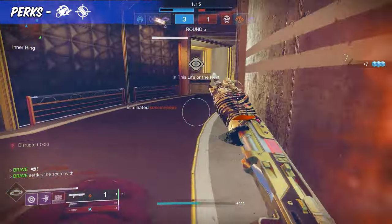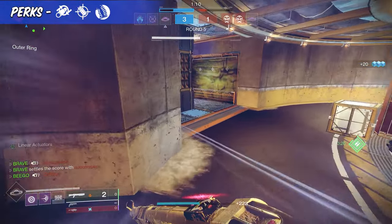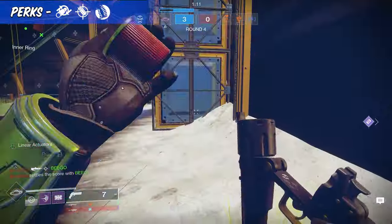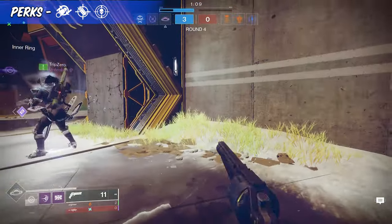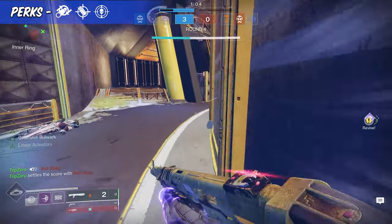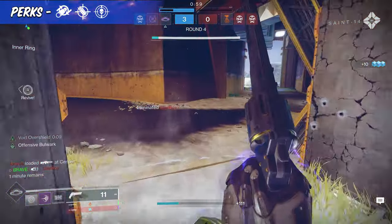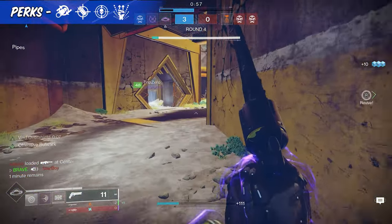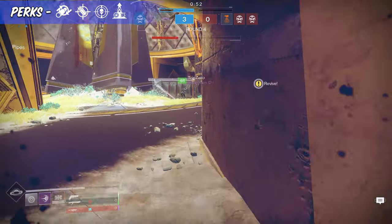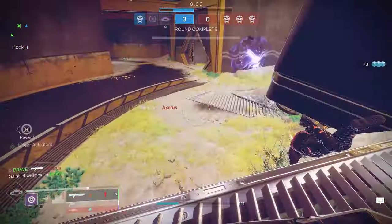In the second to last column for both PvP and PvE, I highly recommend Hip Fire Grip, which allows players to be more accurate when firing from the hip. Enhanced Threat Detector is also a great option, boosting handling, reload, and stability when in close proximity to enemies. In the final column for PvP, I would go with either 1-2 Punch or Elemental Capacitor — both solid options. For PvE, you can choose any of the options in the final column, all of which are great and will benefit you against PvE enemies.